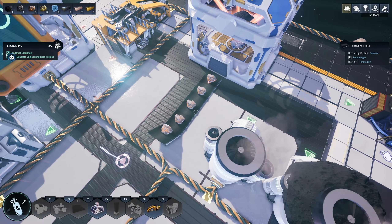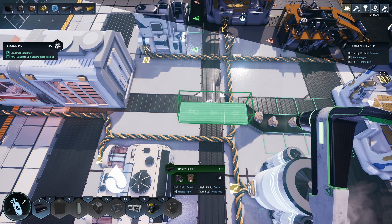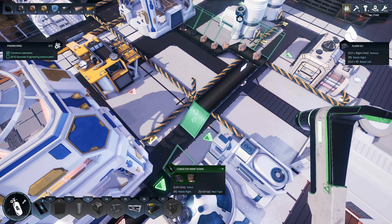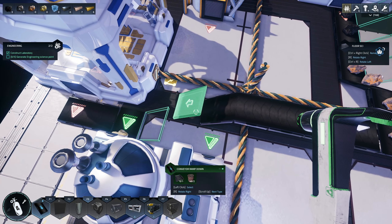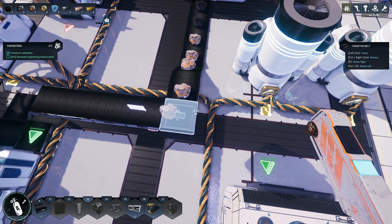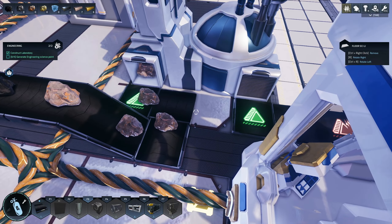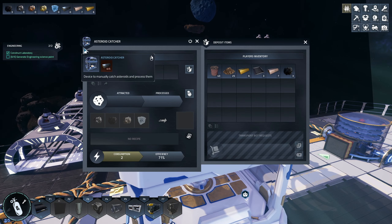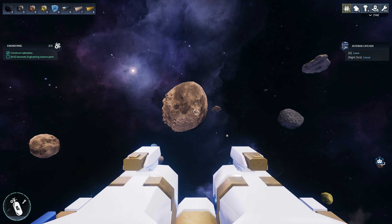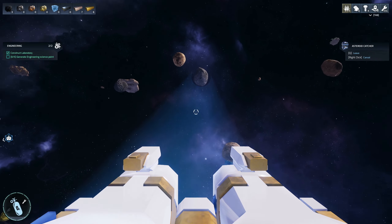We should probably finish this first. Let's put this like so and then go down like this, and then it should move the resources in here. Oh yeah, there we go — then we'll continue to automate this. Let's get more asteroids — let's get the iron, except this has only three iron.